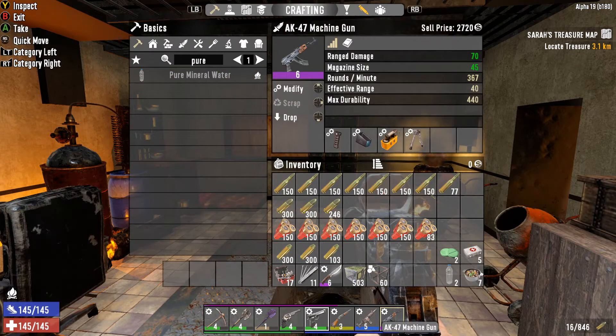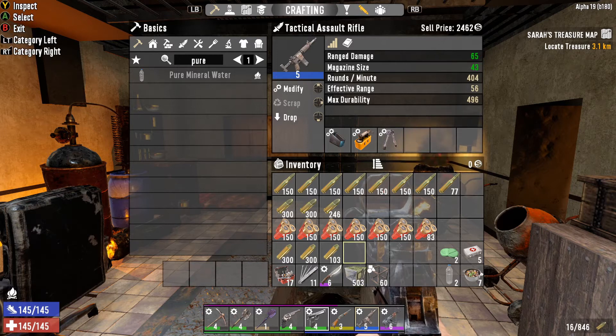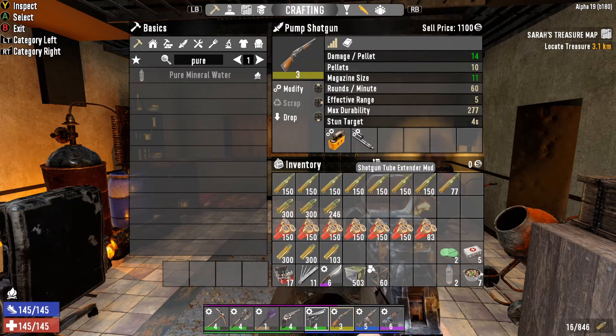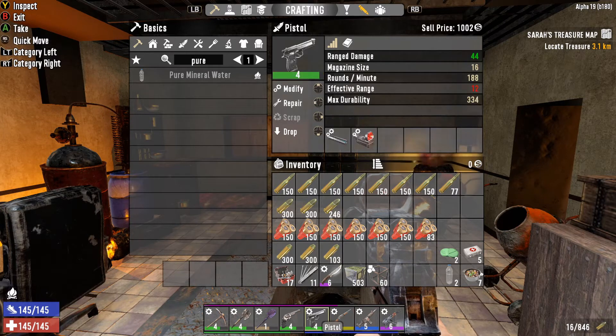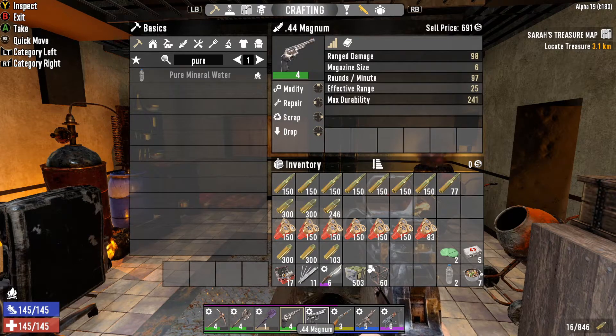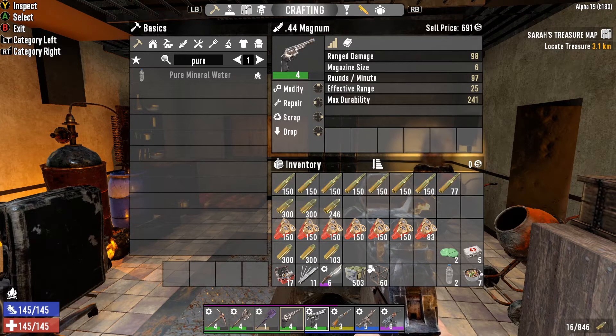We have the level 6 AK, which has got some decent mods on it. We've got the level 5 tactical assault rifle in a similar position. We've done the same with the shotgun and we added the extender mod, which we crafted. The pistol has only got our regular stuff on, but that's kind of like we'll take that for close quarters. And then the magnum, we haven't got any mods on this, but that again is going to be hopefully strong enough.